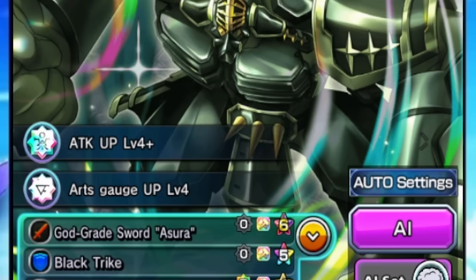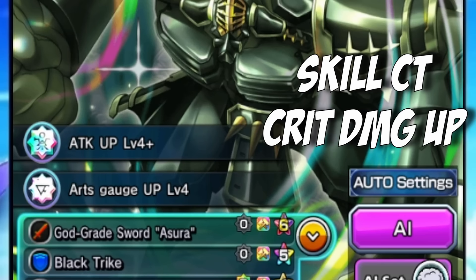In terms of the crest slots on this character, very simple. The best in slot crests are Attack Up and Archeage Up at level four. If you get a third crest — which you can since you can make this unit 60 luck by playing through the entire crossover — I would highly recommend either Skill CT or Crit Damage Up.